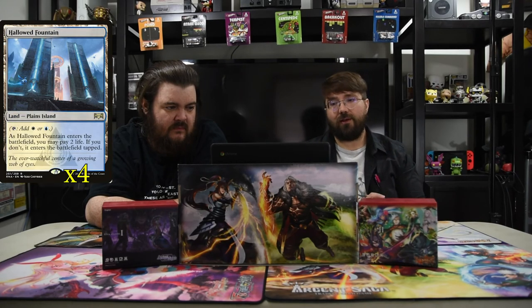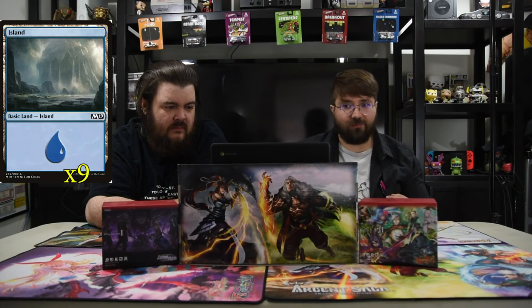For the lands, we just have Fabled Passage and Hallowed Fountain, and the rest are basics. I'm staying away from all the temples as much as possible since you're aggro — you just need to be there turn one, two, three, as fast as possible.